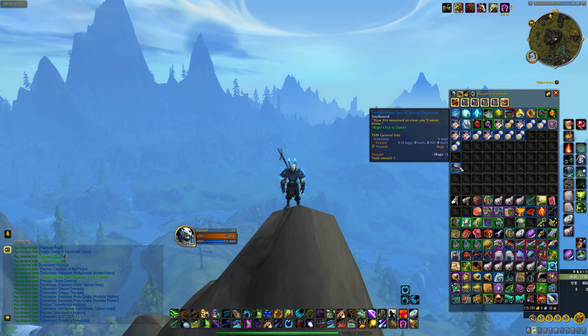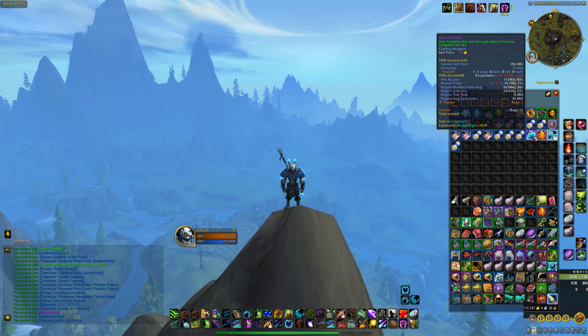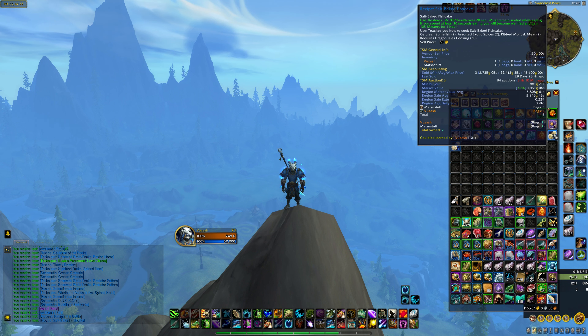Now lastly, let's open up this blue sack of swog treasure. Nice, I got an ace card — I can make it into a trinket and sell it for a bit more. And one more bottle, what will it be? Another cooking recipe.